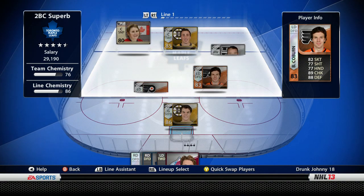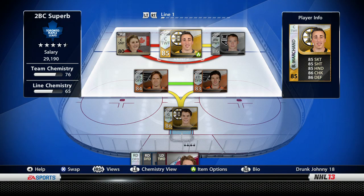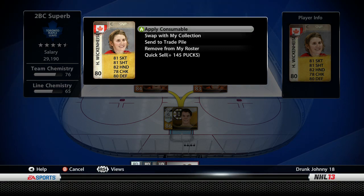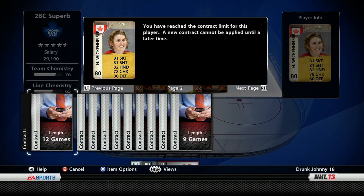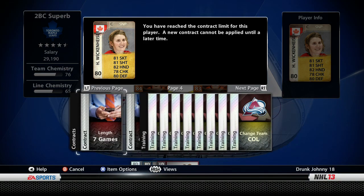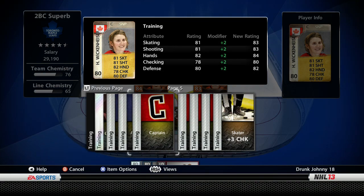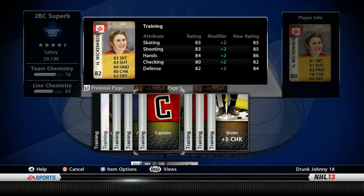Now it's time to anoint our captain - Hayley Wickenheiser is going to be the captain for my team. Anyone who doesn't like it can go to hell. Apply consumable - let's make Hayley Wickenheiser my captain! This gal, Mrs. Canada - you've got to respect her, gold medals galore for Canada. The plus two for every category brings her skating up to 83, shooting 83, hands 84. It's perfect for our YouTube HUT series to have Wickenheiser scoring game-winners.